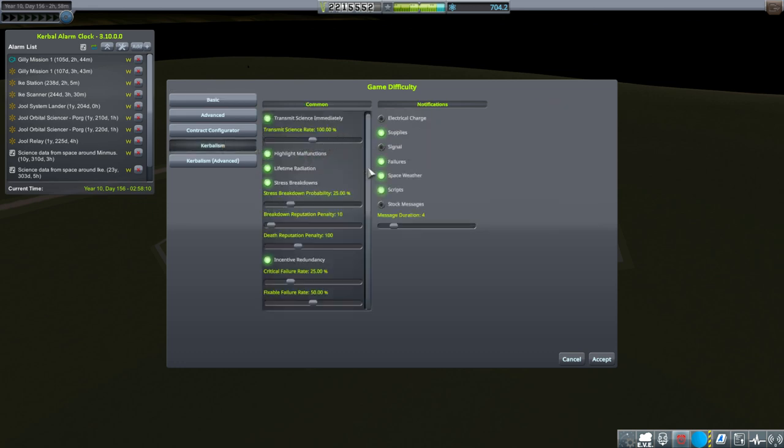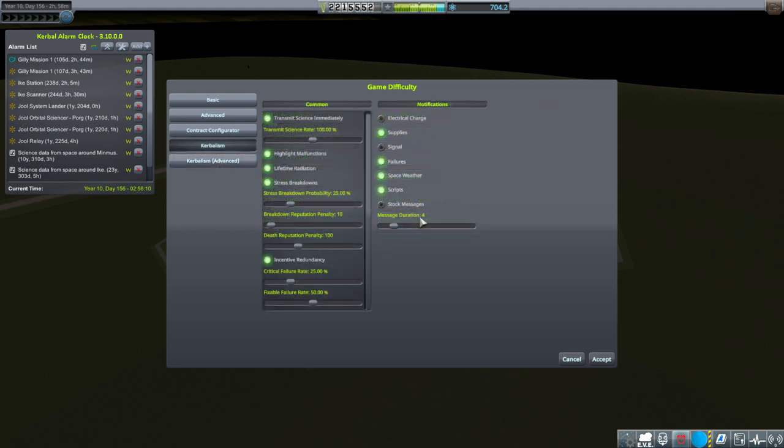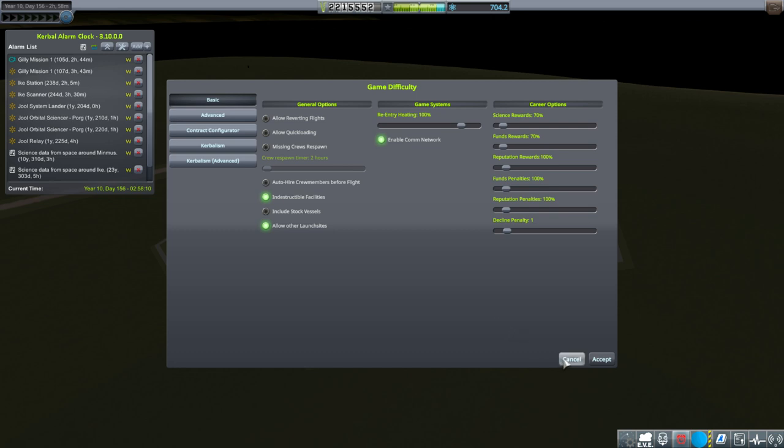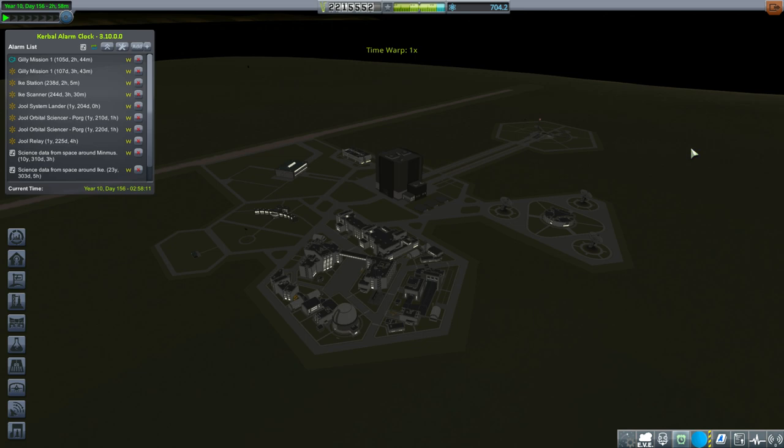It should wait longer before using a fuel cell to replenish electric charge. If there was a setting that said only use a fuel cell when electric charge is down to 10% or something, that'd be good. I do have electric charge warnings off, but that's probably for the best since we have too many missions otherwise. Anyway, back to Ghillie Mission 1 and what we're trying to do there.